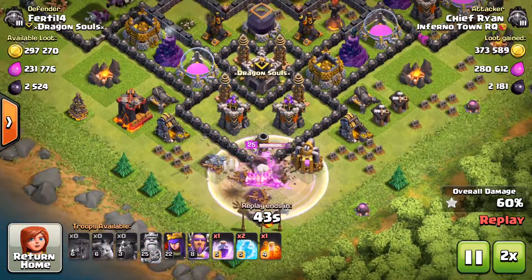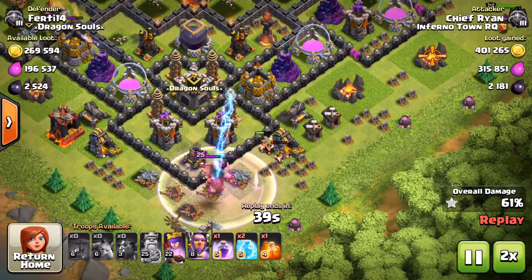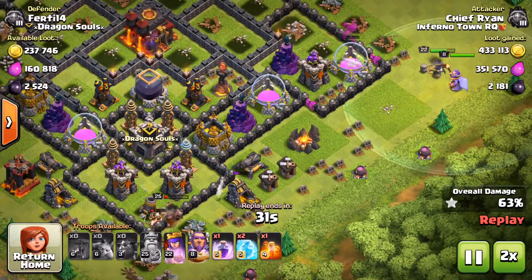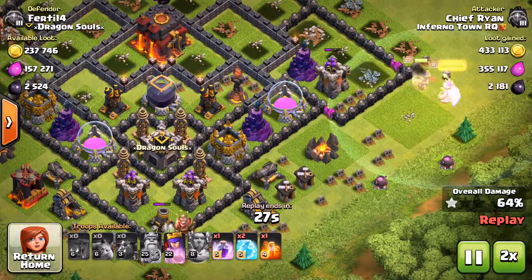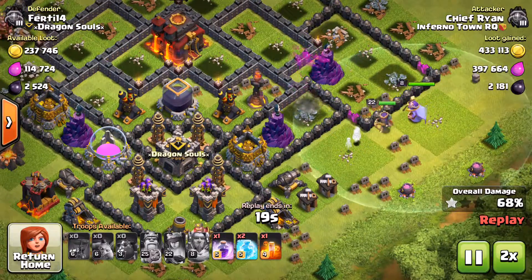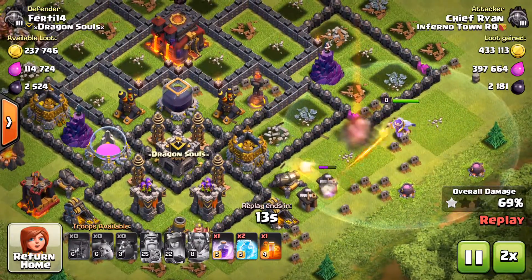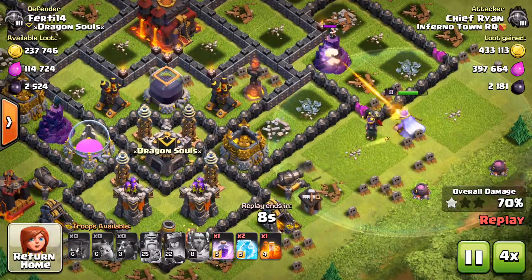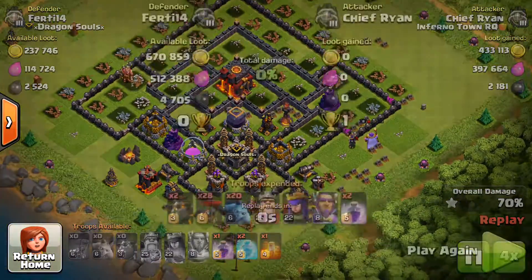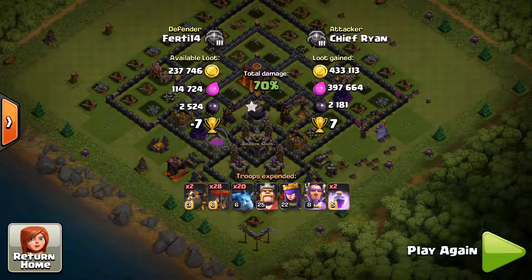I'm going to go ahead and speed up. I use my King's ability down here to get some of these troops, I use my Queen and Grand Warden on that side. I'm going to use my Grand Warden's ability and then my Queen's ability once the time comes — I'm going to get that Elixir. Overall, I got 800,000 loot in this raid plus loot bonus, and it was a great attack. So I did get 7 trophies, 1 star, and more than 800,000 Elixir.